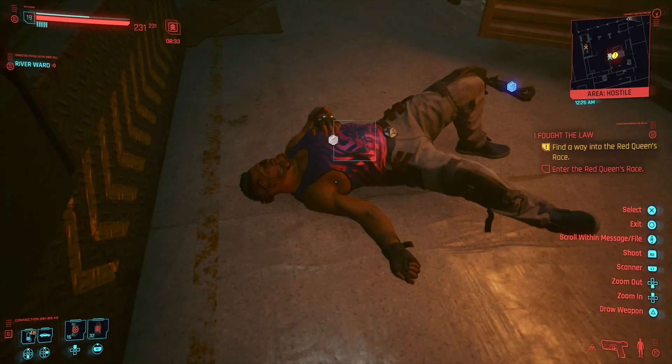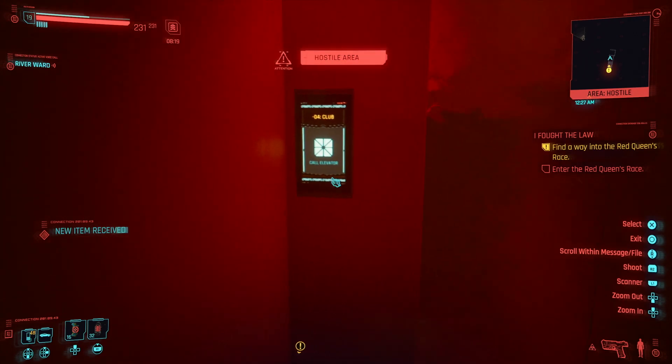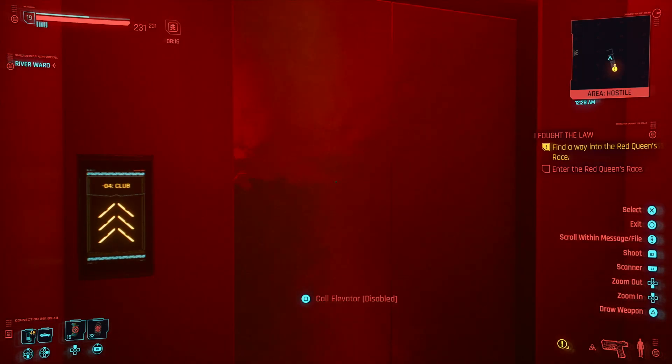And once you open the doors, that will allow you down into the club. But it still doesn't clear the 'find a way into the Red Queen's Race Club' objective.